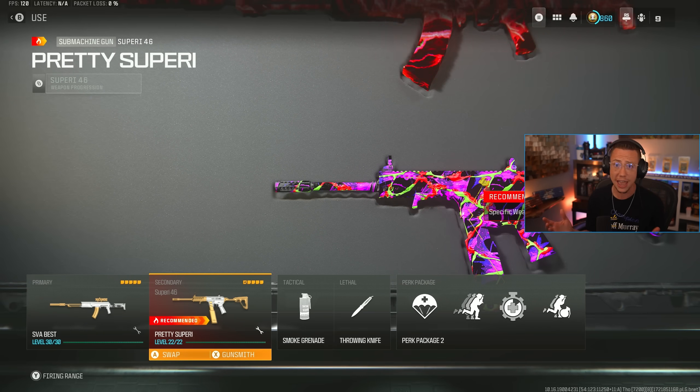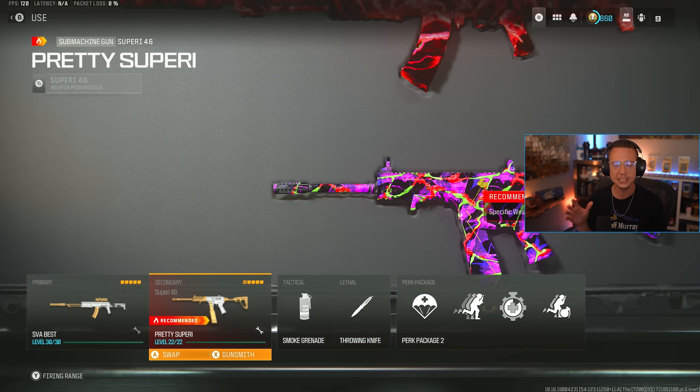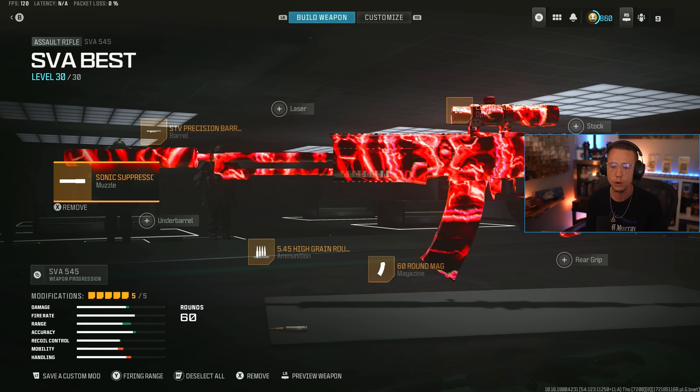This first loadout is a banger. We've got the SVA 545, which was actually buffed — it's better than ever. And then the Superi, which caught a slight movement nerf, but it's still ridiculously good. This SVA loadout is built around the Hyper Burst, which is semi-auto. So we're just focusing on that — it's got no recoil whatsoever. Really, all we care about is range and velocity.